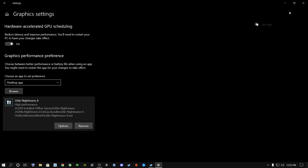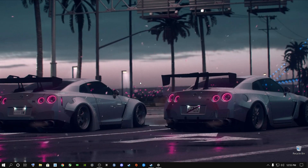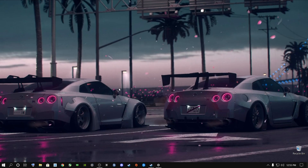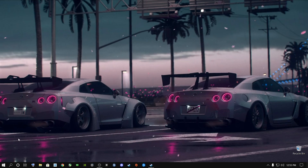It doesn't matter what graphics card or PC you have — just make sure you put that on High Performance. Once you're done with that, close this out. Now we're going to make a power plan for Little Nightmares 2.